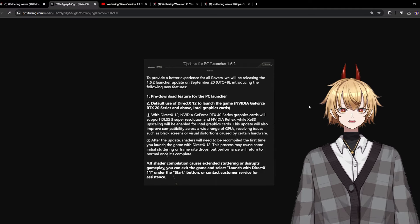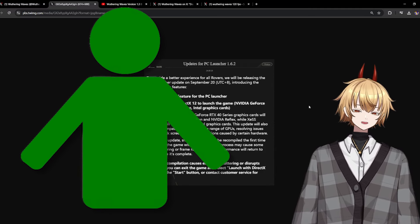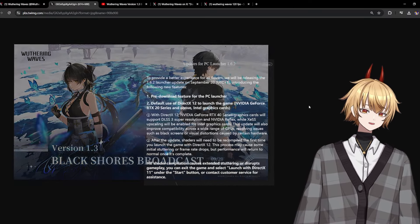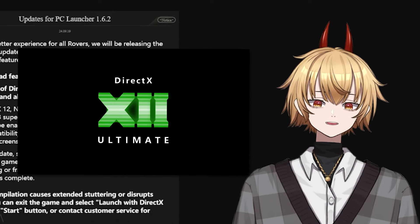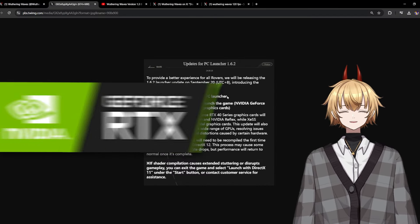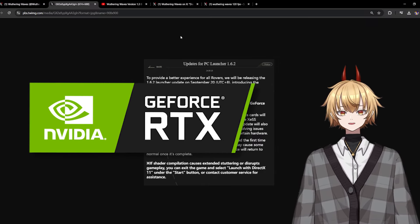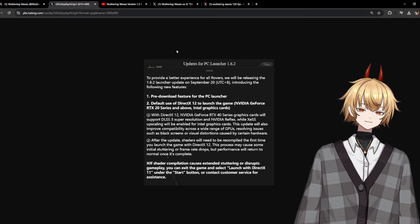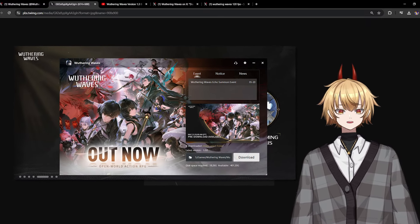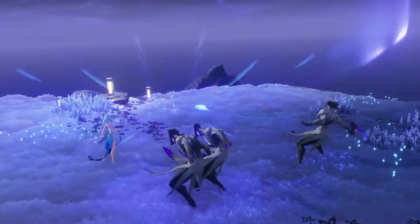Even people with good internet can use this pre-download feature so they don't have to wait even a little bit of time — that's especially useful for content creators too. They also made some changes with the default use of DirectX 12 to launch the game, which relates to the graphical system. The main thing worth pointing out from the launcher update is the pre-download feature, which should now be implemented in the launcher.